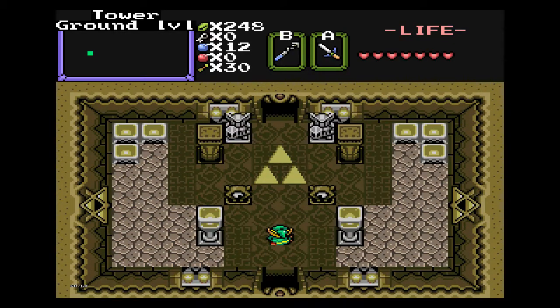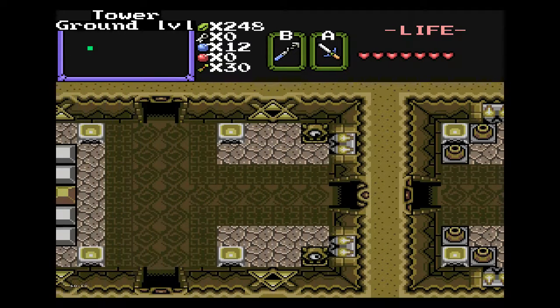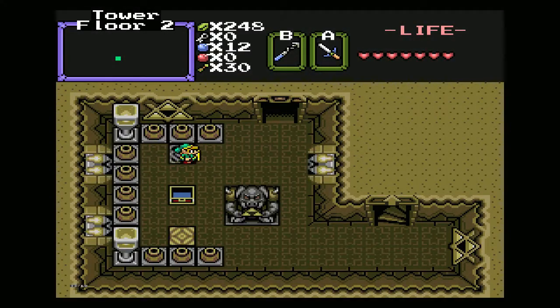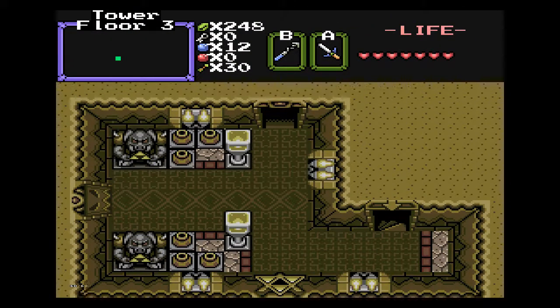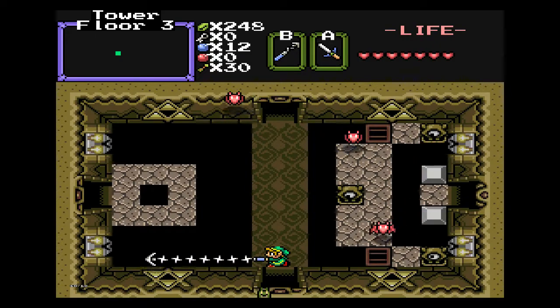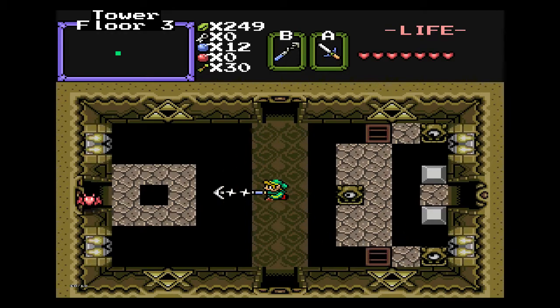There's actually something I forgot to do — after level 2, I could have done it because I have the bracelet. I didn't check it out between episodes, but I went on the map and noticed there's a block I can push. I remember it being something, and it's actually in the direction of where that knight told me level 4 is — he said it's in a forest near the Forest of Illusion. This block I'm thinking of is in that direction.